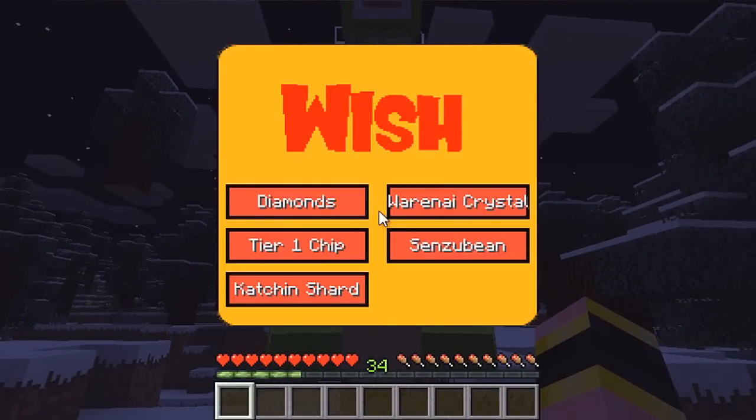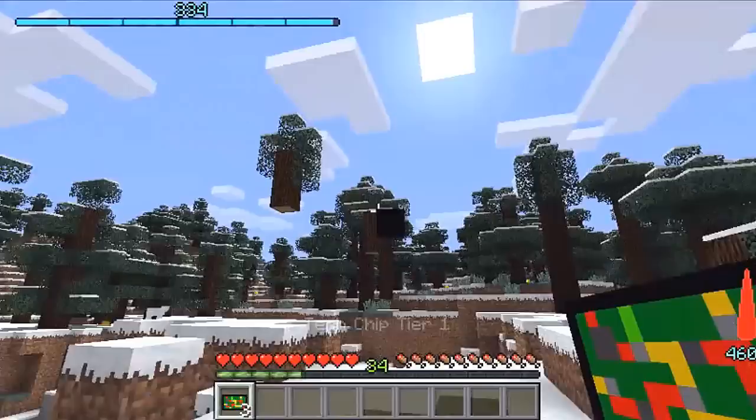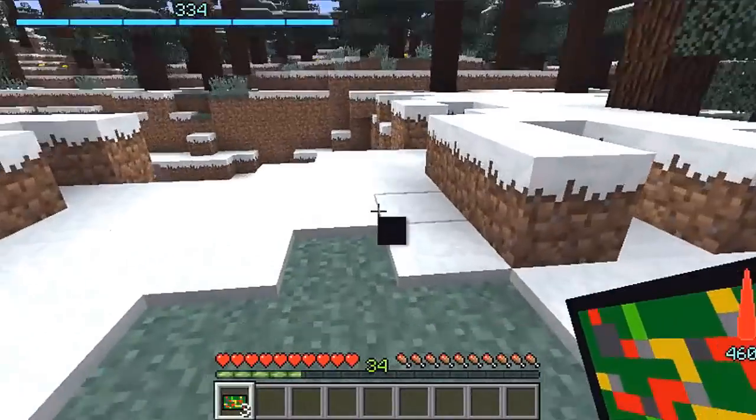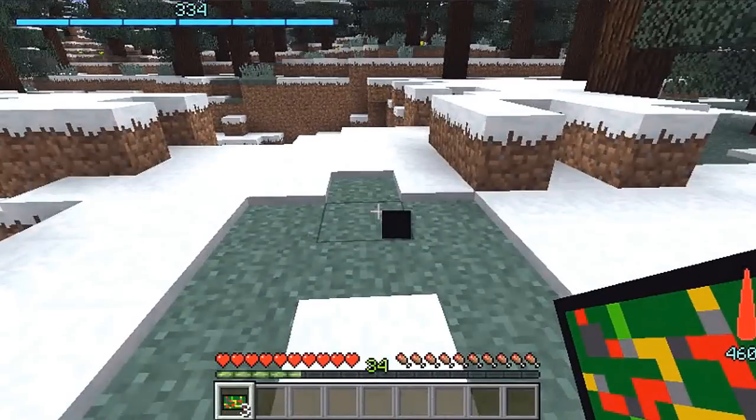As you can see right now, I get one wish. These are my wishes: diamonds, some shard crystals, some senzu beans, tier one chips — so either or, these are the only wishes you have. I'm going to choose the tier one chip real fast. The dragon has disappeared and from that I was able to get my wish. Finding dragon balls is just very easy.